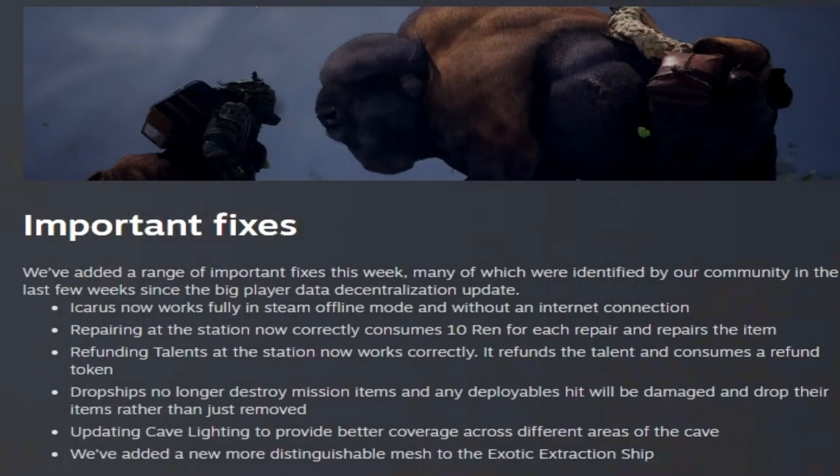They had some important fixes this week. Icarus now works fully in Steam offline mode without an internet connection. You're now properly charged 10 Wren for each repair, which repairs the item in your station. Dropships no longer destroy mission items, and anything deployable that gets hit and damaged will drop their items rather than just be removed.